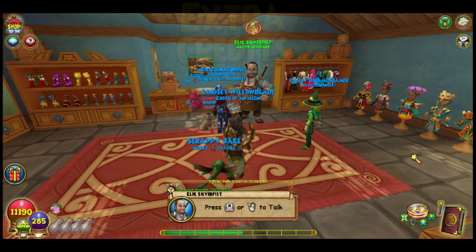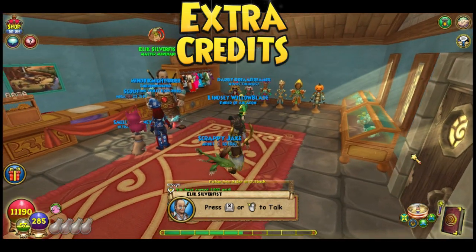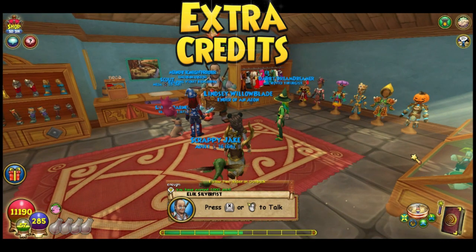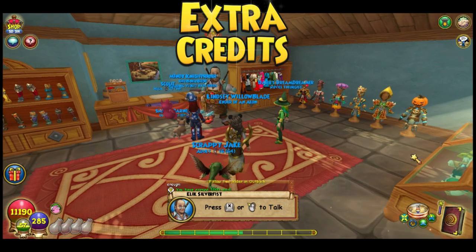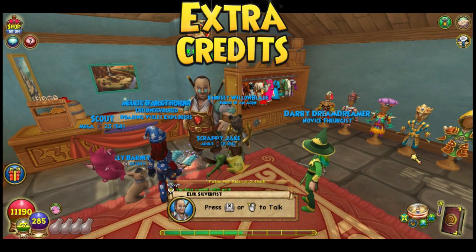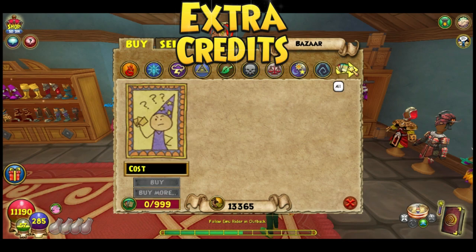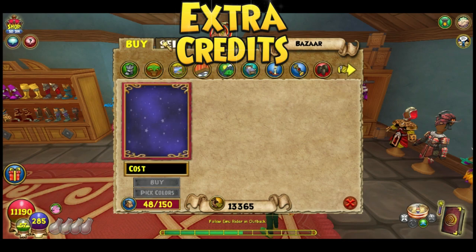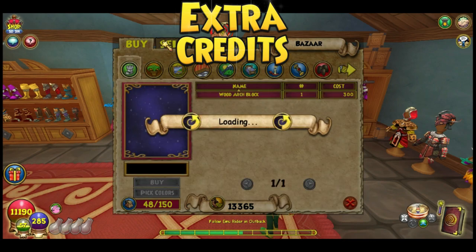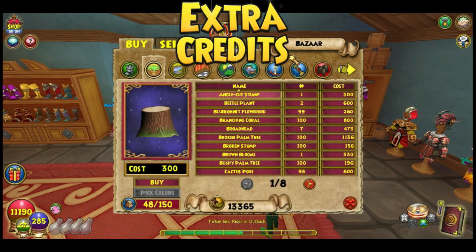Hello there, all of you possum people. It's me, Growling Panda here. Welcome back to Extra Credits. This episode, we've been tasked to do some spring cleaning, as spring has just hit the market for Wizard101. And with the new season comes a new seasonal update. I thought it would be boring to just do spring cleaning, so I would also like to discuss the spring update that came along, as to not bore everyone.